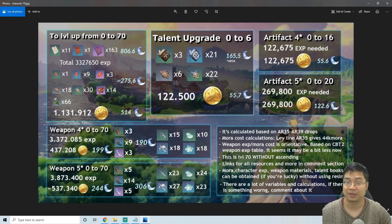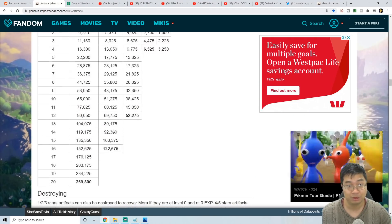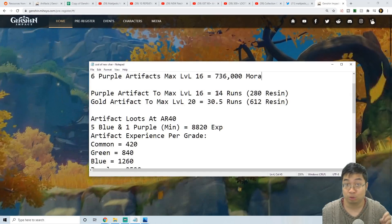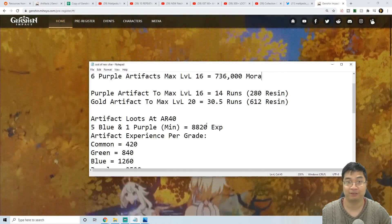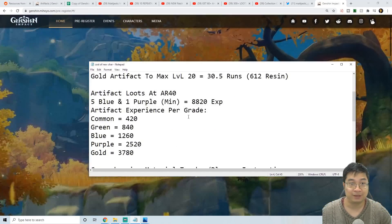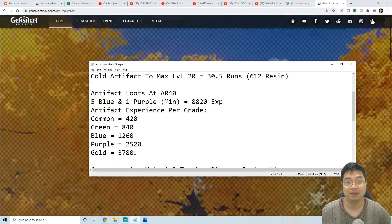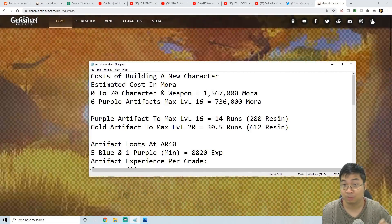Although we talked about the mora required for artifacts, we didn't talk about artifact experience acquisition — so how do we get that much artifact experience? I looked at the total artifact experience needed to reach +16 and +20 and made a summary. For purple artifacts to +16, we need 14 runs of the artifact dungeon, assuming each run gives five blue artifacts and one purple artifact for 8,820 experience. Similarly, it will take 30.5 runs to get enough experience to level one artifact to gold +20. The experience values go 408, 420, 840, up to 3,780 for five-star gold artifacts.